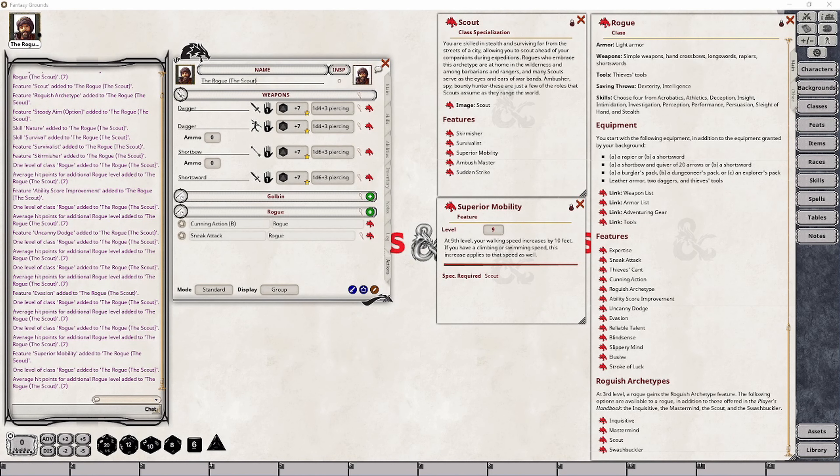At rogue level 9, your character will receive the Superior Mobility feature, granting your character additional movement speed of up to 10 feet on top of your character's normal movement. If you also have swimming or climbing capabilities, the increase in movement speed will also apply to them. If your character does not have those capabilities, you will still see a slight increase, because if you're simply swimming across a pond, you're using twice your normal movement speed to do so. So you'll be able to swim 15 feet, for example, if your normal movement is 30 feet, and with this feature that would increase to 20 feet because your character will now have a total of 40 feet of movement.